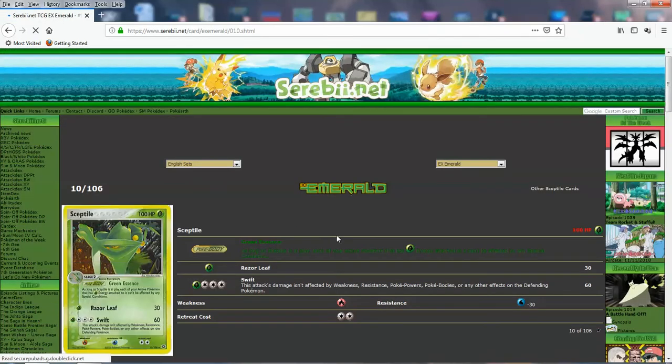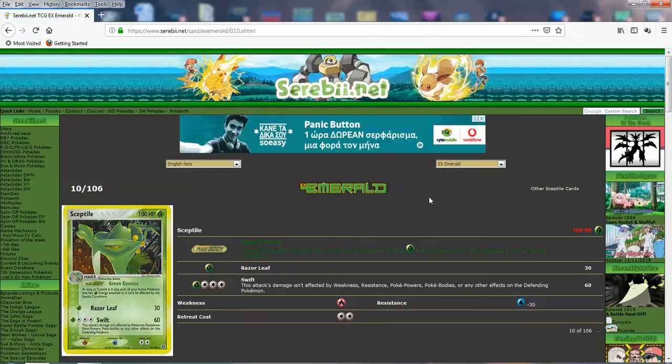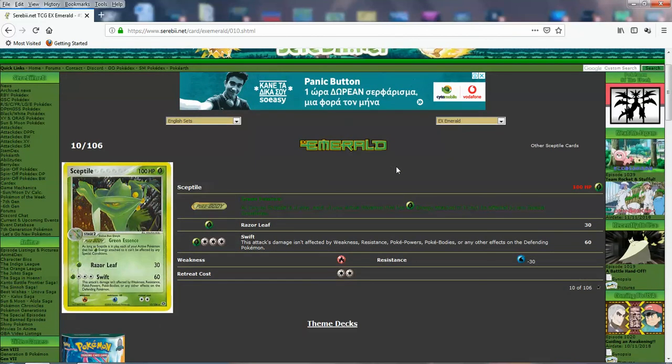Next we've got Sceptile — pretty iconic, I remember this card. It's just a lot of memories. Green Essence — as long as Sceptile is in play, each of your active Pokemon that has grass energy attached can't be affected by special conditions. So it's basically like Virizion EX's ability in a way. Pretty good. 100 HP is not the best for 2 or 3 retreat cost, but it has water resistance. You can do Razor Leaf, and Swift is not so good, but the body might be good.